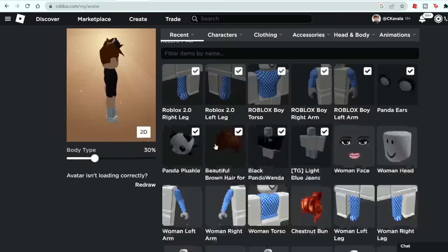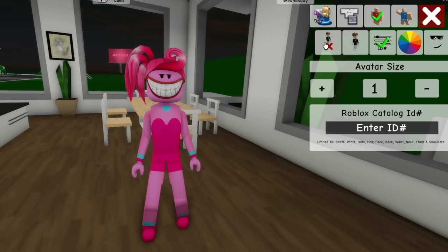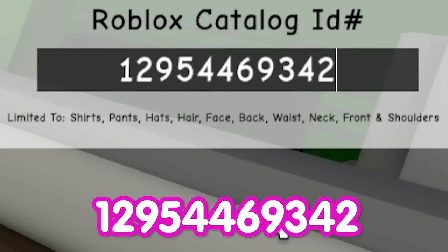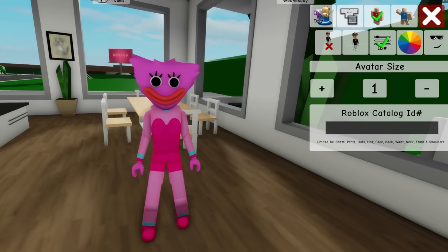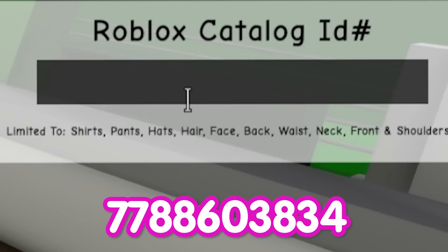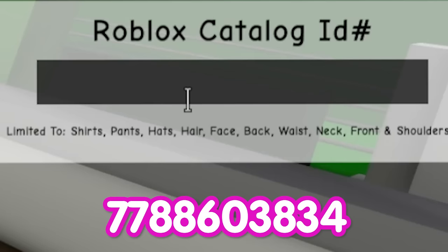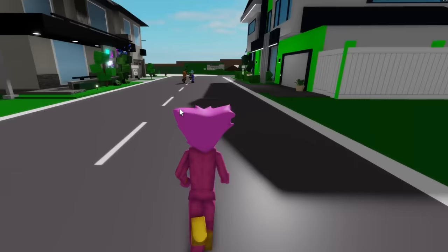Let's go to Roblox and change our avatar into a woman's torso, arms, and legs. Then, after updating our avatar in Brookhaven, let's deselect the hair and mouth. Then let's introduce ID code 12954469342 to get Kissy Missy's head. Let's adjust our pink tone and open the ID code box and write 7788593720 to get her pink shirt, and also code 7788603834 to get matching pants. And here we have our Kissy Missy character.